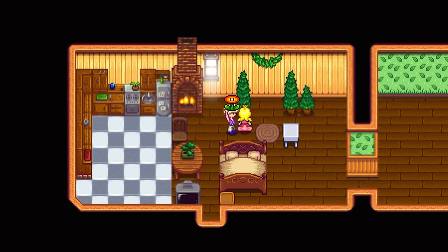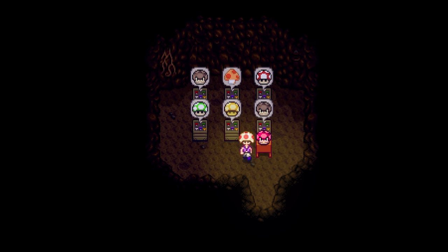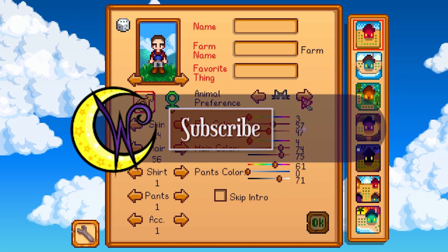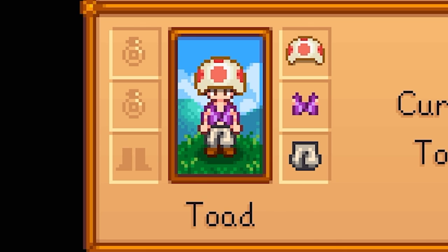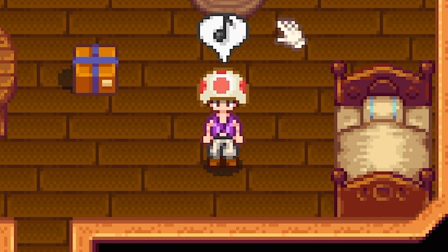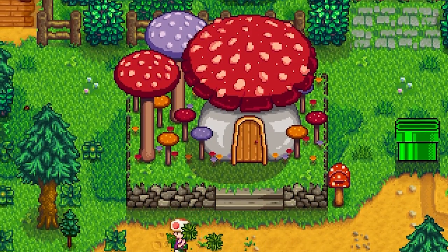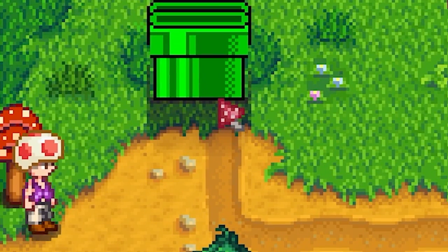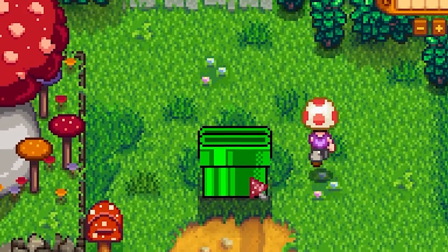I'm so excited to get this going. I made a whole bunch of custom sprites just for this, so forgive me if they look bad — not the best pixel art. I crafted this whole fit for Toad. The grass has mushrooms, the house and mailbox are mushrooms, and the cursor is a mushroom. I love these mods. And yeah, the shipping bin is a pipe.